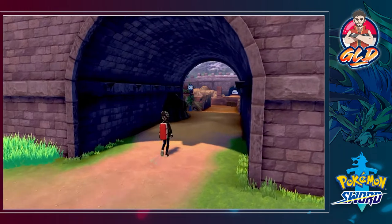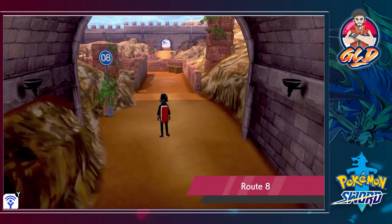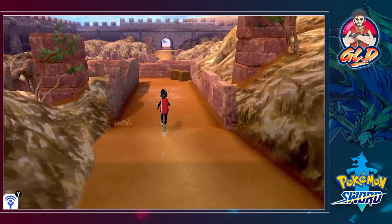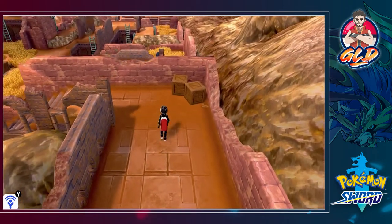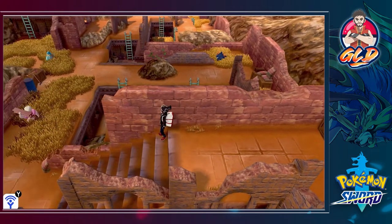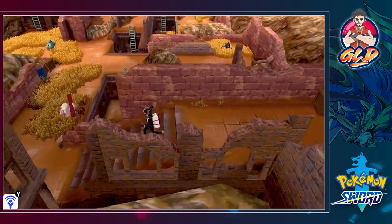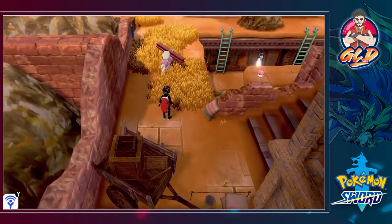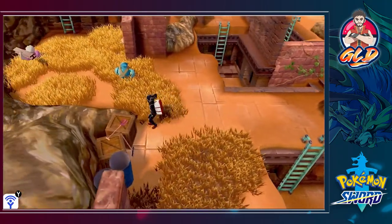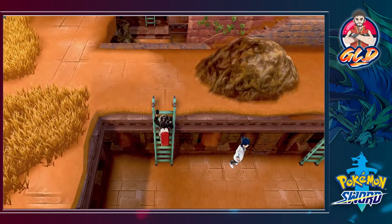Here it is, guys - we are in the next route, Route number eight. In Route 8 you're gonna be finding some interesting Pokemon. One comes to mind is Boldore - actually some fighting type Pokemon. And be aware of your surroundings too, guys, because you will be able to find some extra items right there. There are also going to be some trainers right here. So I gotta get set up my team. This might be a scientist - let's go ahead and go with a faster Pokemon right here. Let's go with Bex.